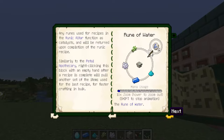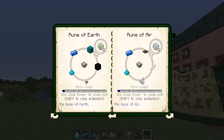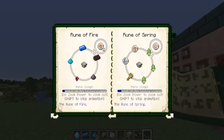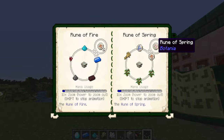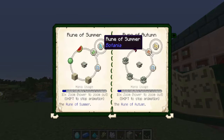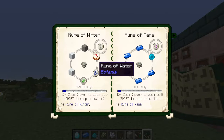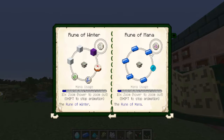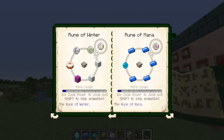The runes are split into three different tiers. The first four are all elemental: we have water, earth, air, and fire. The next four are all based on seasons: spring, summer, autumn, and winter. As you can see, the season runes are going to require two different types of runes already.